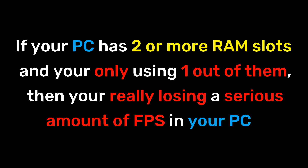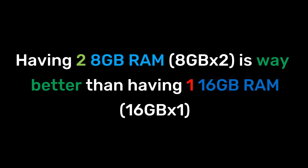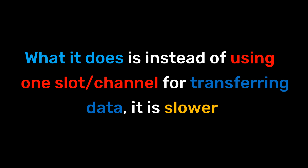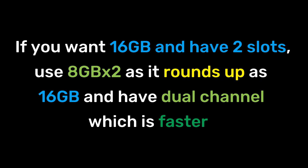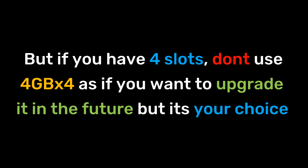Now, RAM channels. If your PC has two or more RAM slots and you're only using one of them, you're losing a serious amount of FPS. Having two 8GB sticks is way better than having one 16GB stick. With one slot, data transfer is slower, but when using two slots in dual channel, transfer speed is increased — hence it's way faster. If you want 16GB and have two slots, use 8GB x2, which equals 16GB and gives you dual channel. But if you have 4 slots, don't use 4GB x4 if you plan to upgrade in the future — though it's your choice.